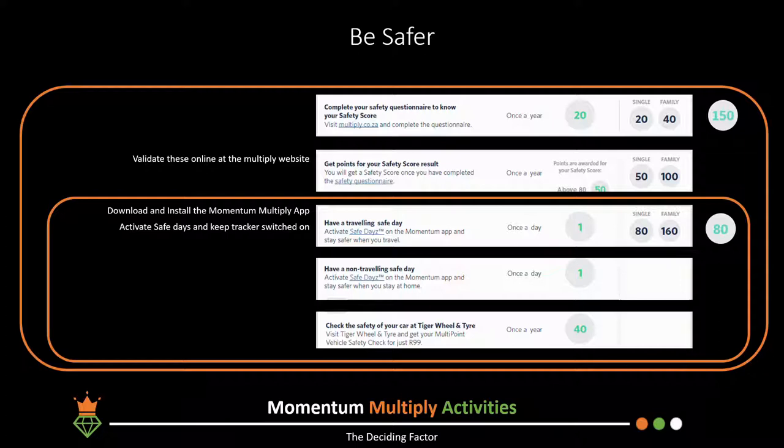To make it easier, store all your evidence in a single folder each year and upload the same items the following year if nothing has changed. In the 'be safer' category, the only item which incurs a cost is the Tiger Wheel & Tyre assessment at R95 — the rest are free.